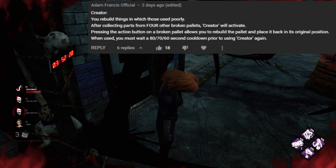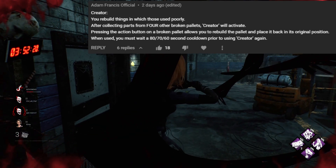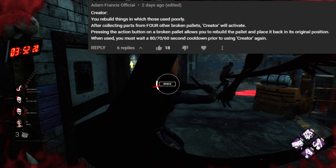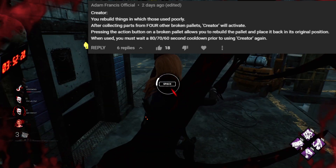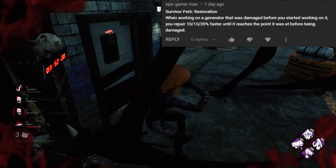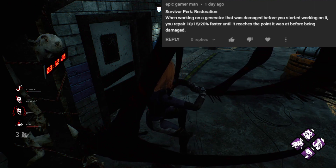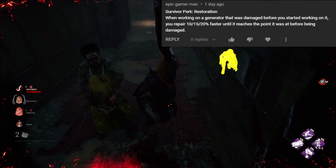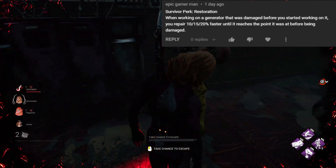From Adam France's Official we have the perk Creator. After collecting parts from 4 other broken pallets, Creator will activate. Pressing the active ability button on a broken pallet allows you to rebuild the pallet and place it back in its original position. When used, you will get an 80, 70, 60 second cooldown prior to using Creator again. A really cool idea — I like it a lot because it could be implemented almost like a side objective for survivors. A few numbers I would change though: making it 3 broken pallet pieces, then also adding some kind of craft duration animation when making the new one. Next up is an anti-Ruin perk from Epic Gamerman called Restoration. When working on a generator that was damaged before you started working on it, you repair 10, 15, 20% faster until it reaches the point it was at before being damaged. This again is just a great idea that should be a base mechanic — a fair counter to perks like Ruin. Maybe as a compromise, halve the numbers to 5, 7.5, 10%, and make it non-stackable with multiple survivors.